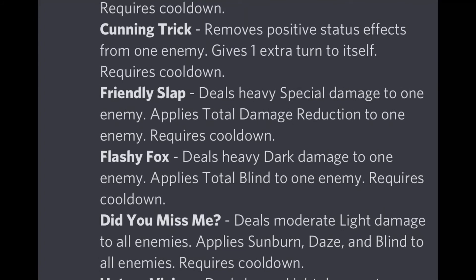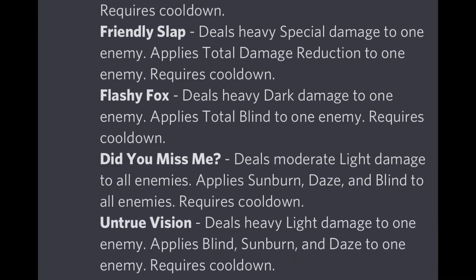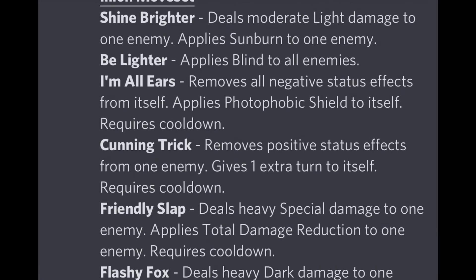The moves I'd recommend: run 'Cunning Trick' to remove megaton buffs, 'Flashy Fox' for heavy dark damage and total blind, 'Did You Miss Me?' as the main deny move since it heavily reduces accuracy, and 'Be Light' to apply blind to all enemies. You can swap moves depending on the situation, but these are the monster's best moves overall.